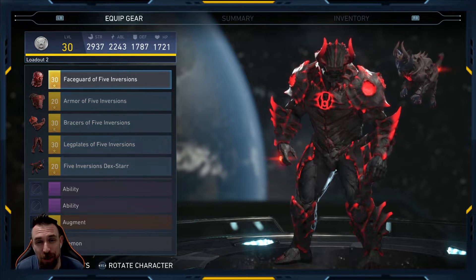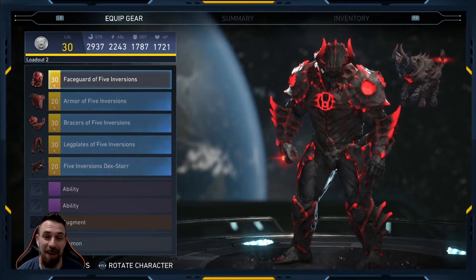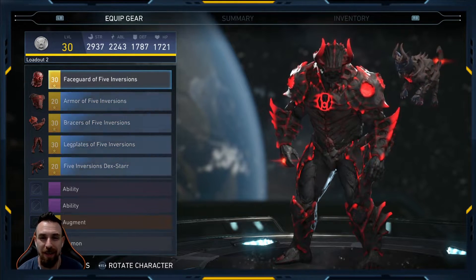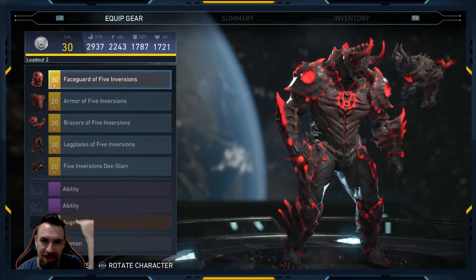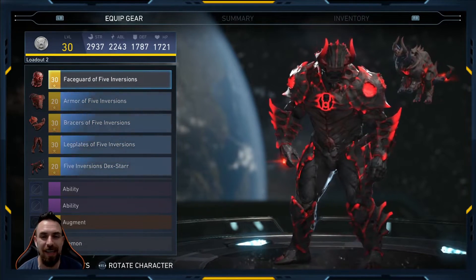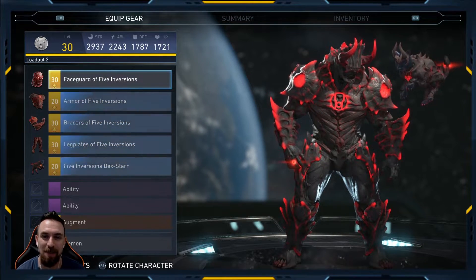Number 10: Atrocitus, The Five Inversions. When this set came out, I was absolutely in love with it. I love the little glow — all of the shaders look so amazing. His armor, I love how the headpiece goes down over his eyes, the horns, everything. This is definitely Atrocitus' best-looking gear set, and it's just making it in at the 10 spot.